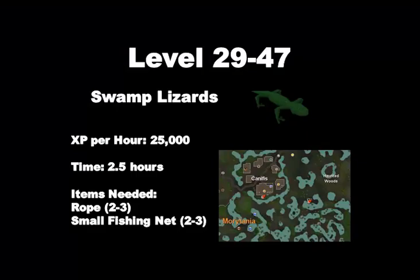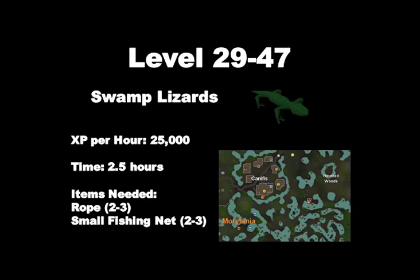From level 29 to 47 we're going to be hunting swamp lizards in the Haunted Woods. The XP per hour is 25k. You could continue this method past level 47 all the way to 60 or even 80, and you will make some money off the swamp lizards - however XP is much faster doing other methods. It will only take about 2.5 hours to get to level 47. You need ropes and small fishing nets for the net traps. At level 40 you can set up three traps.